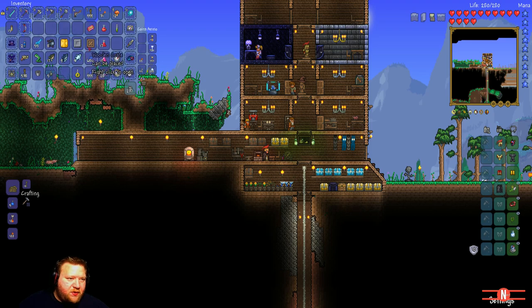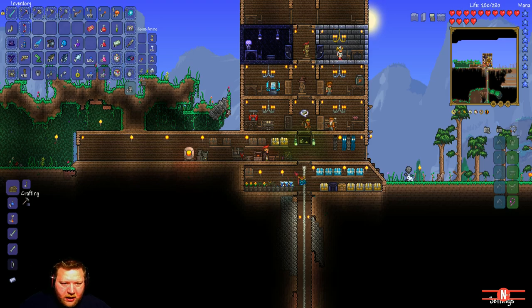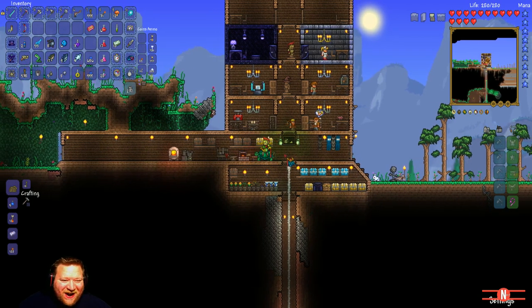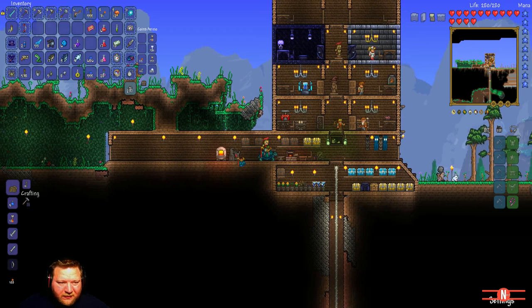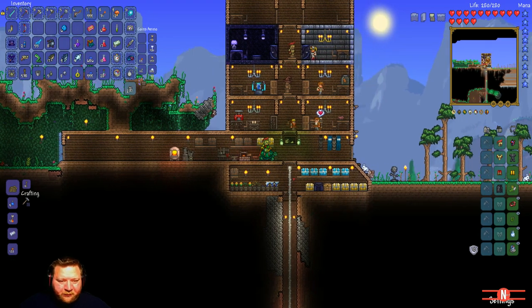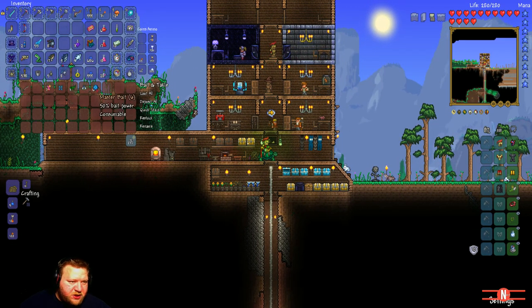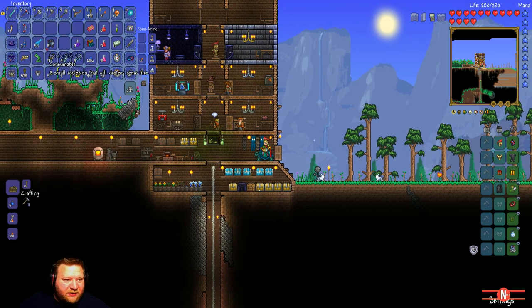We got a shine potion from platinum ore. We got a healing potion and platinum or tungsten bars. No way - we got the turtle bomb! And masterbait! This is what we're gonna use to summon Duke Fishron - we're gonna use this bait to summon Duke Fishron. Dude, we got the turtle mount! Oh, I can't even get off it.